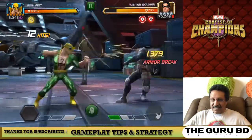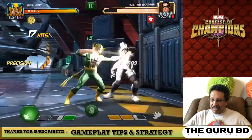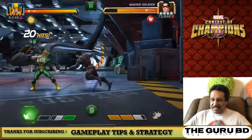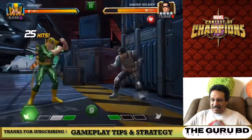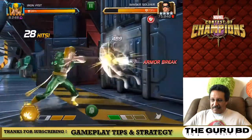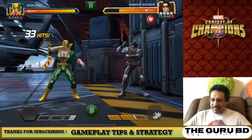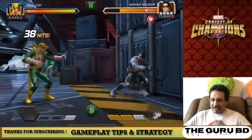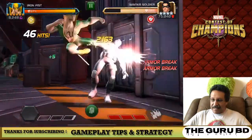Iron Fist is absolutely amazing and this is an unawakened Iron Fist. Look at that armor break - he's a six star, again wrecking havoc on Winter Soldier with those armor breaks. He's doing quite a lot of damage. We're going to take Winter Soldier down to 60% with Iron Fist and as you can see he holds block pretty good. His block proficiency is not as good as Nightcrawler as we just saw, but then again Nightcrawler evades most of the hits.